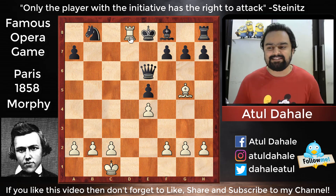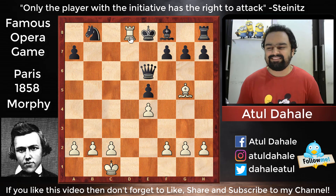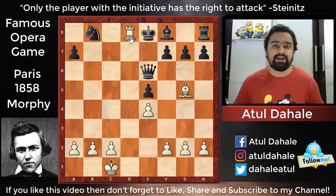He finishes off his opponent — this is a really brilliant way to play. The way Morphy played this game is phenomenal: he checkmates his opponent giving sacrifices one after another. First he sacrificed the knight, then the rook, and finally the queen. This is a really beautiful game. Even top players of that time said this is one of the greatest games Morphy ever played.